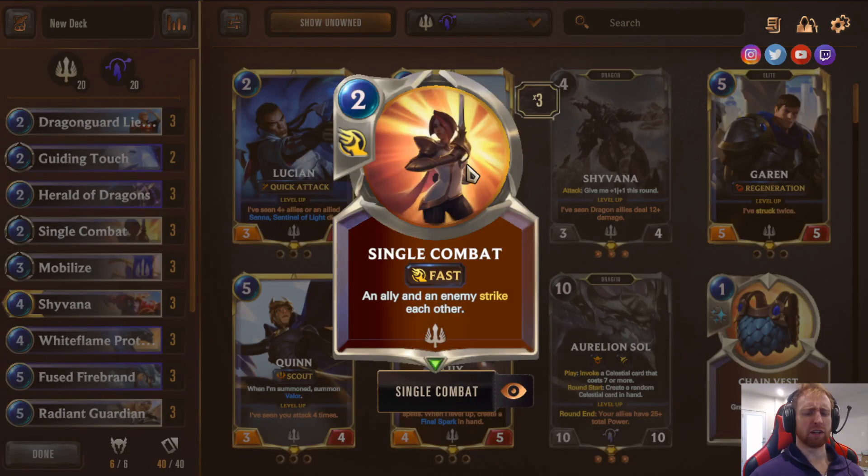Three copies of Single Combat — a generic spell to get rid of threats. It can set up game by getting rid of blockers. It's chainable to your opponent's spells; if they're going to Ravenous Flock something, you can use this in response and get value. It also activates Fury on your Dragon. Two mana, well-rounded — pretty much a must in this deck.